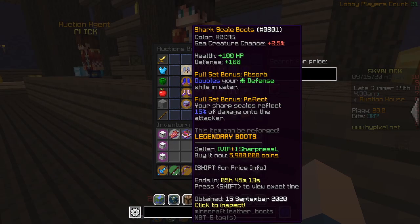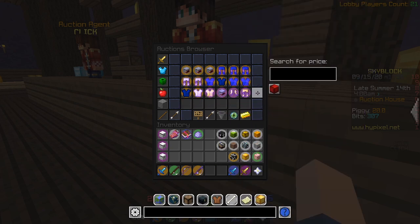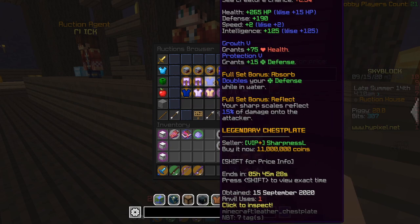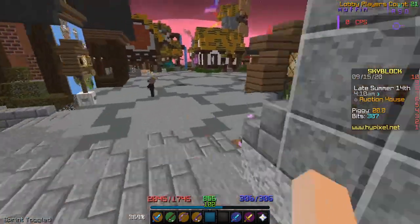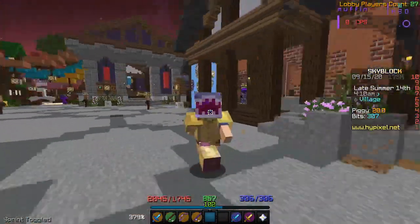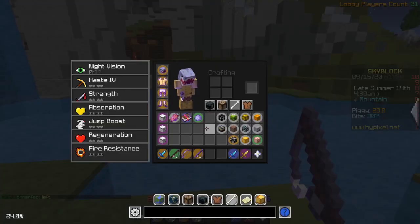Side note: they did fix the shark scale dye issue. It is now dark blue, and any armor crafted within the first day is now exclusively rare as it's still yellow, which is pretty cool. Alright, enough chit-chat about the shark update — let's get into the Rod of the Sea.